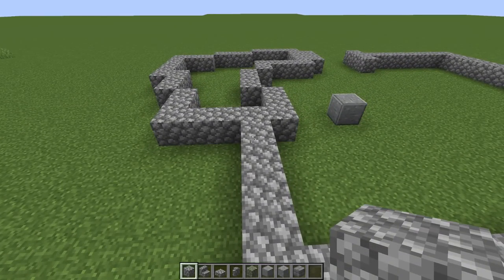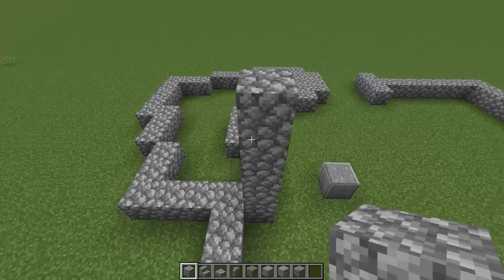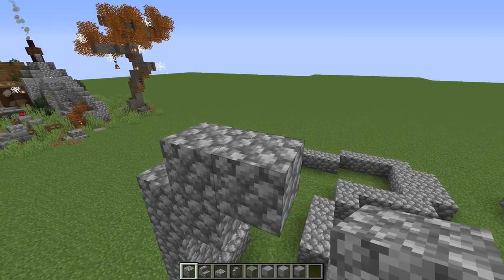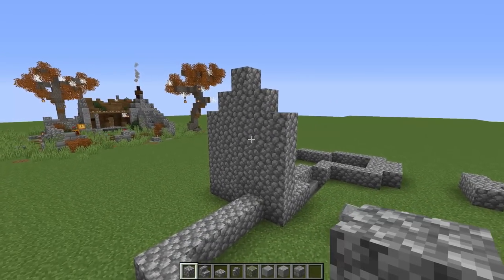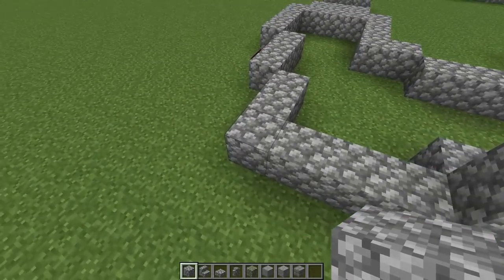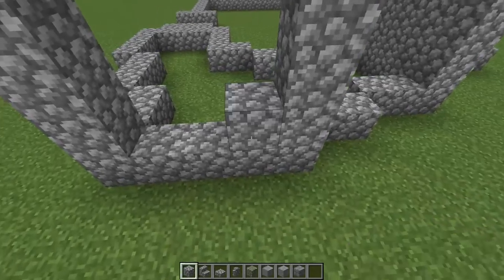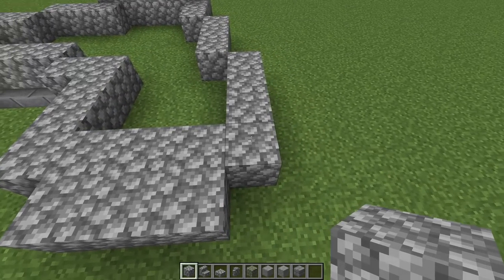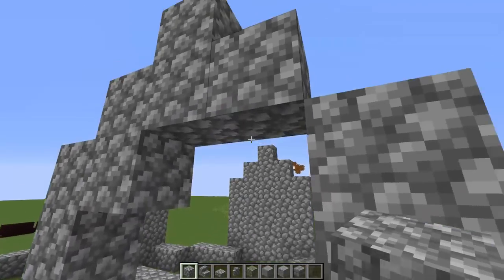Let's do it all in cobble first and then switch up and do some texturing after. Starting here — one, two, three, four, five. Now this corner: one, two, three, four, five. Then going up one block at a time and coming back down, filling in the rest. Over at this corner, again from here: one, two, three, four, five; going to this corner one, two, three, four, five — step it up and step it back down to match exactly what we did there.